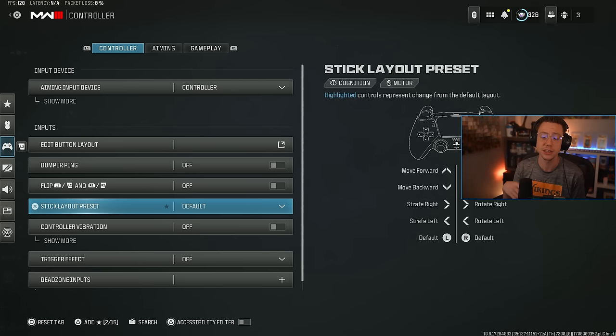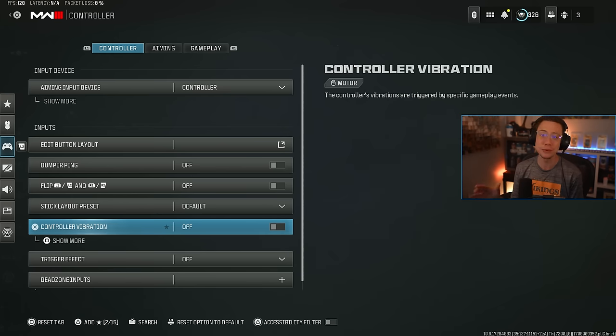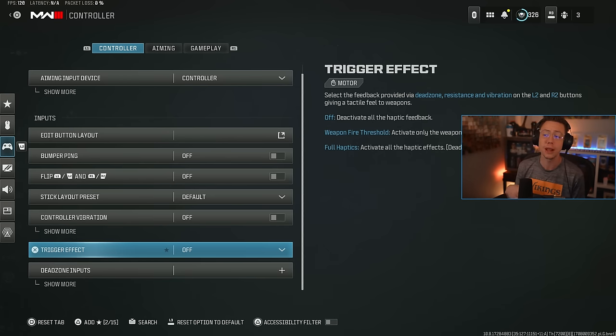I leave my stick layout as the default and don't change anything there. Vibration — 100% turn this off. While it's cool for immersion, it's just not good from a competitive standpoint. You don't want your controller shaking even minutely if you're in a super precise long-range gunfight, as it could throw your aim off. Trigger effects — if you have a PlayStation 5 controller with haptics, I don't like having this on either. I want to easily click my triggers without worrying about pressing down harder due to the haptic experience, so I definitely leave that off as well.